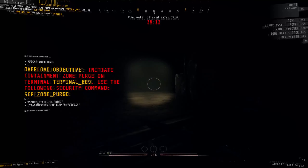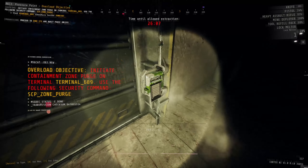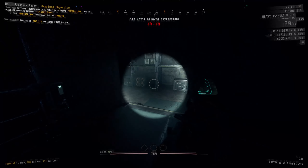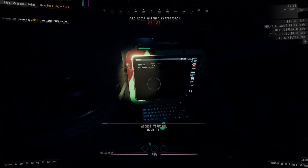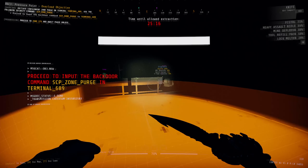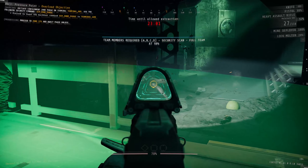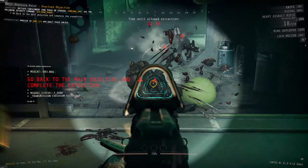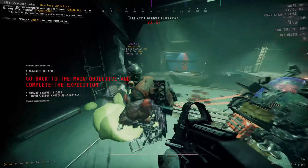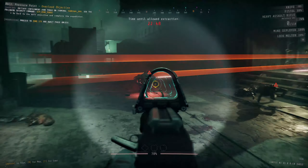Upon entering zone 305, your overload objective is to find a specific terminal — always in the same spot — and put a special command into it. Make your way to the northern end where you'll find the big room with the terminal. I usually shut the sea foam in the door behind me, then input the command, which causes a giant full team scan to appear. This scan takes quite a while to finish, so you'll have to hold out here. Once you finish, the objective completes and two things happen.